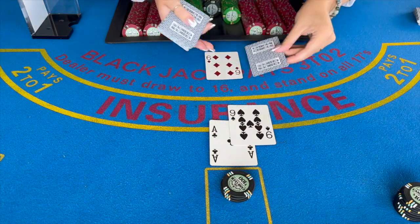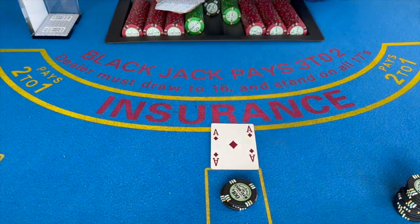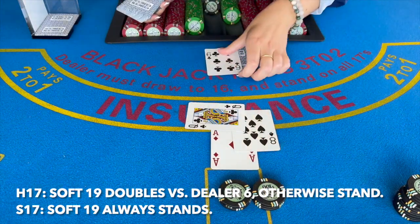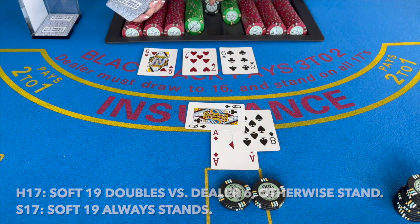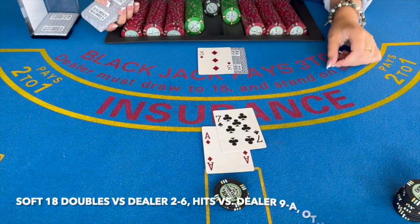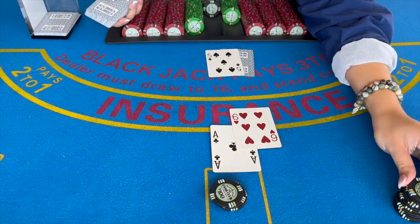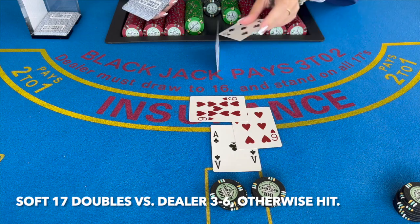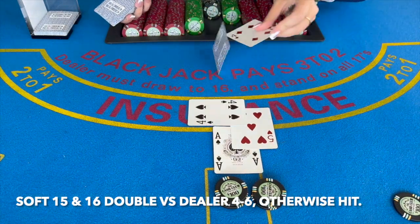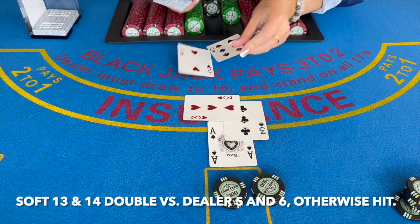Now we are going to move into soft totals. Soft 20 always stands. For soft 19, in a hit 17 game the rule is to double versus a dealer six, otherwise stand; in a stand 17 game, a soft 19 always stands. Soft 18 is one of the hardest hands to memorize: it doubles versus dealer two through six and hits versus dealer nine through ace, otherwise stand. Soft 17 doubles versus dealers three through six, otherwise hit. Soft 15 and soft 16 use the same rule: double versus dealers four through six, otherwise hit. Soft 13 and soft 14 also share a rule: double versus dealer five and six, otherwise hit.